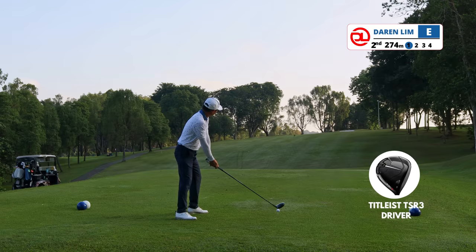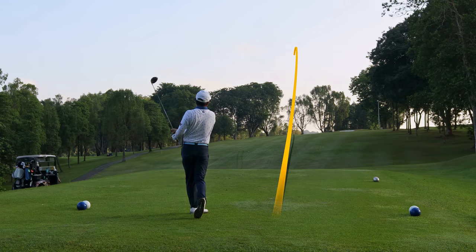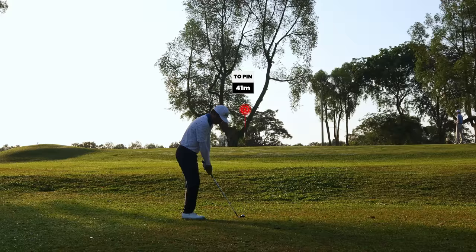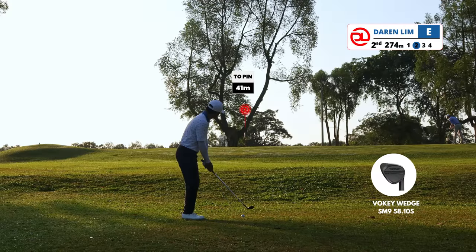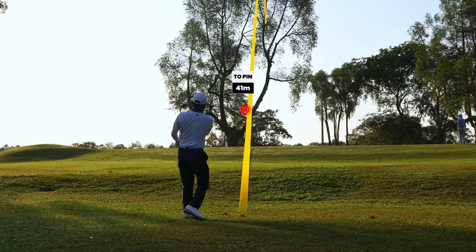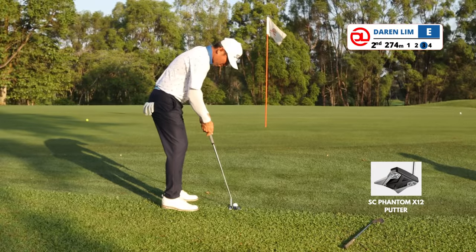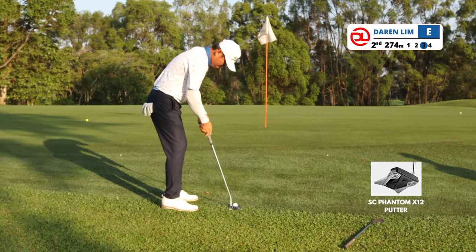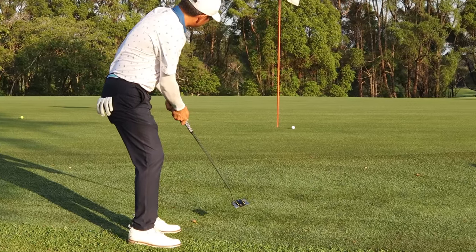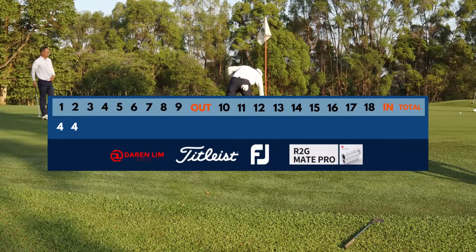The blue tees on hole two are actually on the left side of the green. Unfortunately when we played, the tee box was on the right side, which is the ladies' tee box — 258 meters. The pin was on the right, so I went to the left of the green, playing to the fat side. I chipped this pretty well but it just rolled out a bit too much. The green was firm. From this awkward spot — what we call the short side — putting would be the best choice. I would always choose putting off the green over a chip if I can.